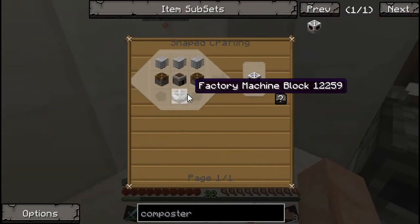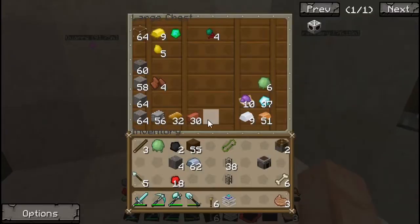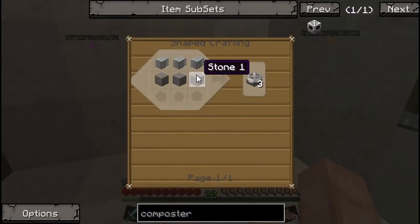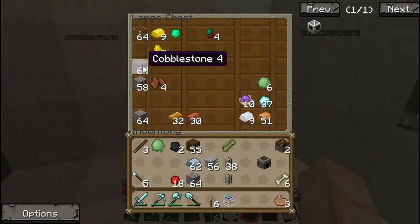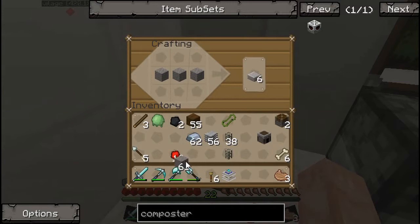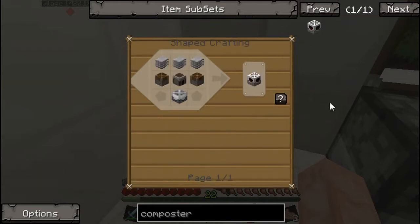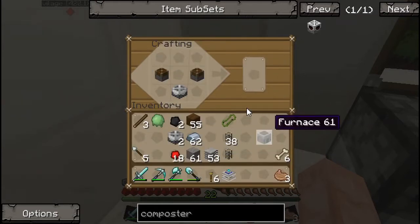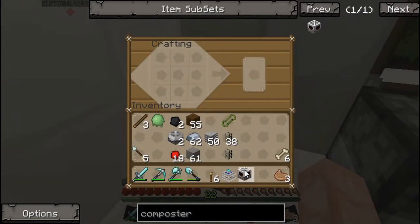I also need a factory machine block and plastic sheets, which I have, so it's relatively easy to make. Actually I don't have any machine blocks. How do you make those? Three stones and plastic sheets. I can put the cobblestone in, which makes it perfect. One, two, three — one, two, three. There you go. Now put one there — gold pistons on the sides, furnace in the middle, covered with plastic sheets. And we got the composter, which is something I desperately need.